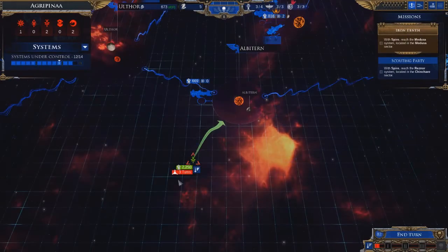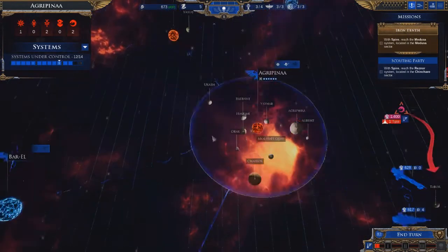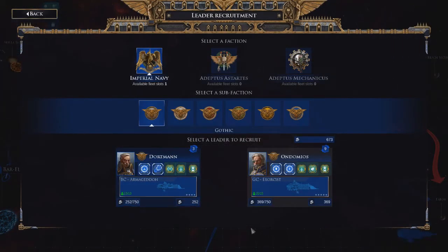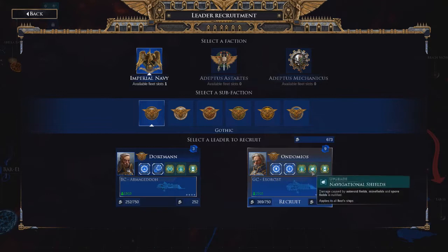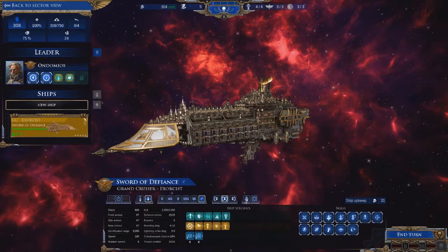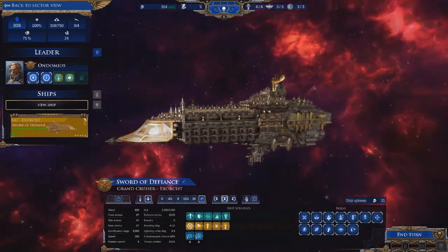Next thing — Agrippina. Because we've got this humongous fleet coming in. Yes, you're still here. It's not the same one. I would have liked the guy with two bombs, but you get a stasis bomb and an auger disruptor, improved auger arrays, and navigational shields. I'm good with that. And you get an Exorcist Grand Cruiser — so we are going to buy you. What's an Exorcist do again? This one has launch bays — I actually like that more. Nice.